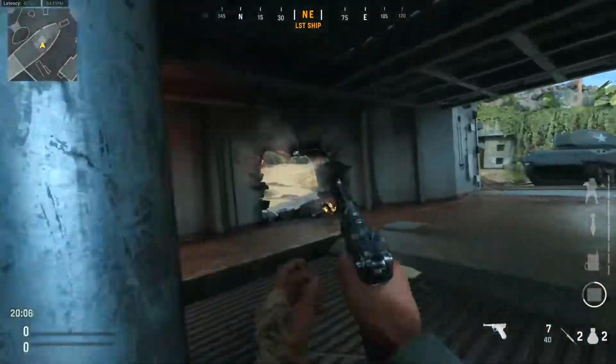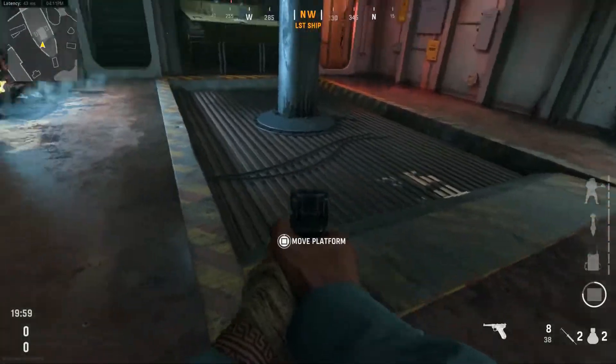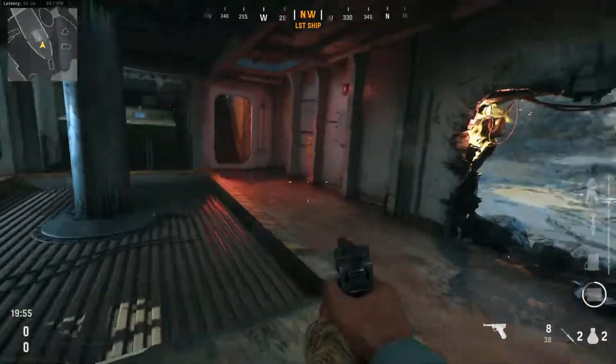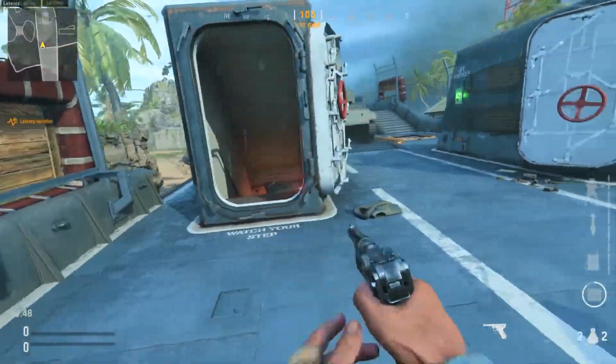Down here this allows you to get straight to that route or to that other route. Be aware of enemies down here especially if there's a B objective being captured nearby, because a lot of enemies will spend time down here — either running through to get a kill on B, or coming through here to take you out.